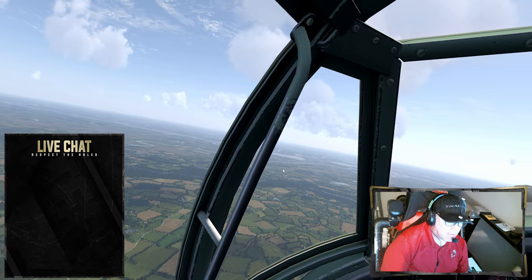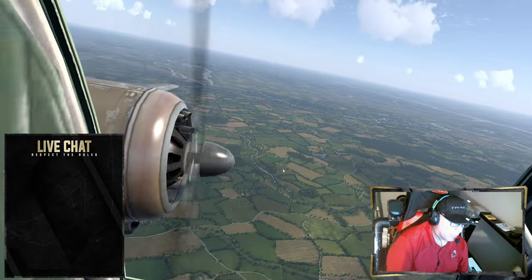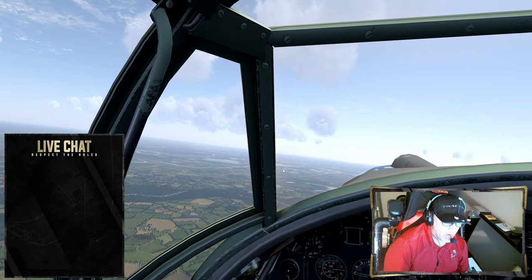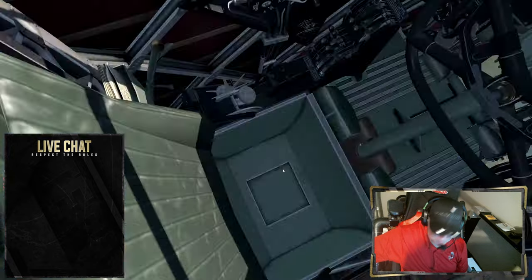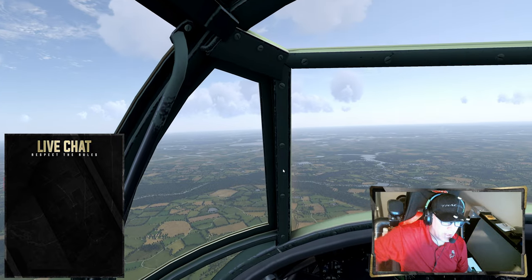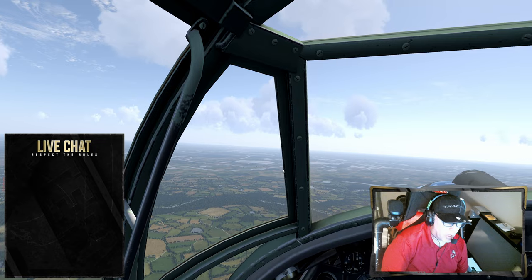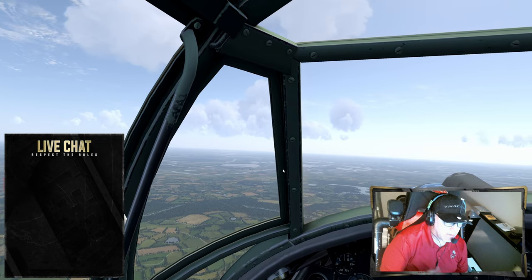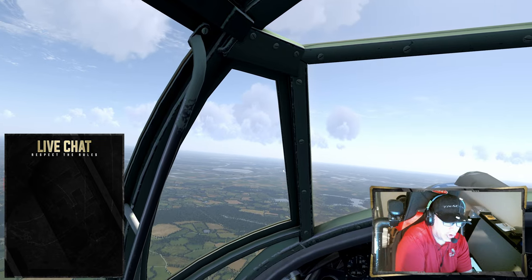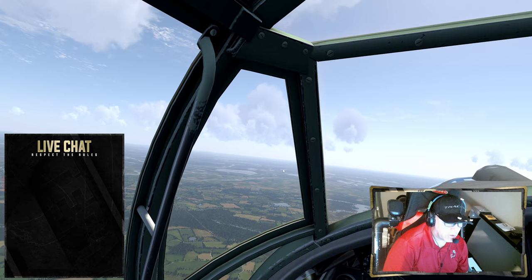To get control of any AI group in Cliffs of Dover or on our server, Warbirds of Prey, all you have to do is release the seat and then take back control. Once you take control, it's your plane. But in doing that — taking control of AI aircraft — all the AI should be responsive and responding to you.